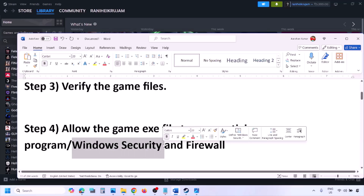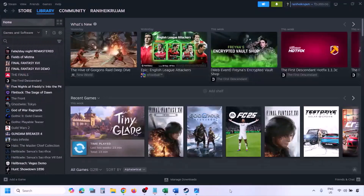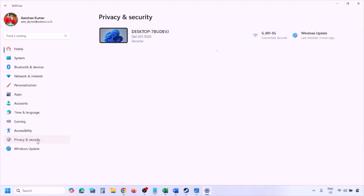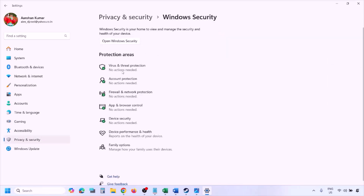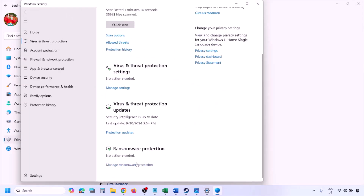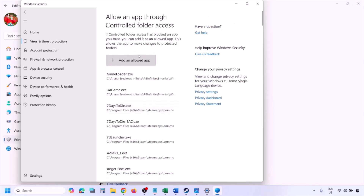If you're using Windows Security, allow the game exe file to Windows Security. Open Windows Settings and go to Privacy and Security if you have Windows 11. If you have Windows 10, click on Update and Security then click on Windows Security. Click on Virus and Threat Protection, scroll down and click on Manage Ransomware Protection. Then click on Allow an app through Controlled Folder Access, click Yes to allow, then click on Add an Allowed App.